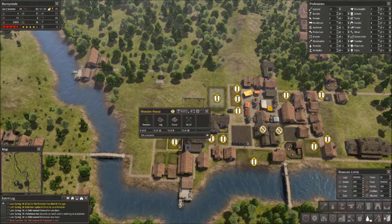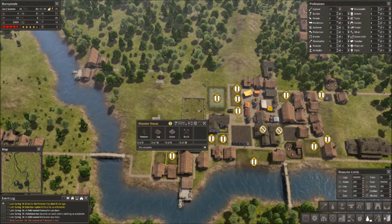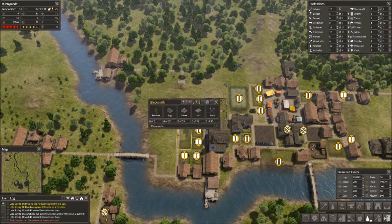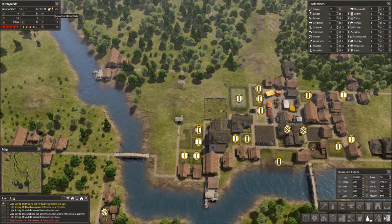I have plans for some extra blacksmiths, and I'll probably need a new tailor at some point — we're getting a little low on stored clothes. I have another blacksmith ready to go because our tools have been dropping again.